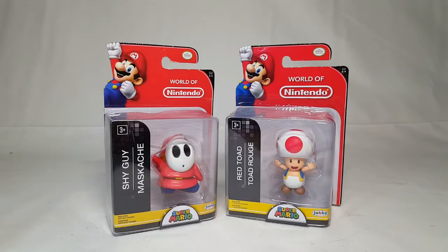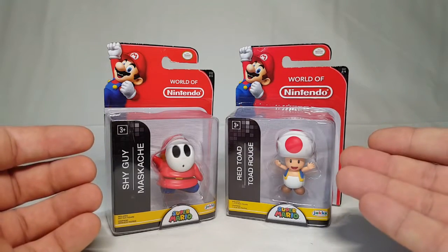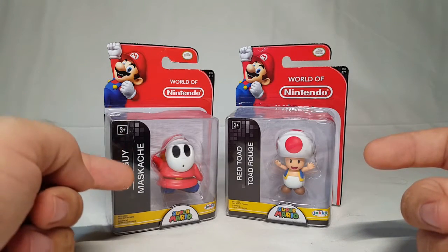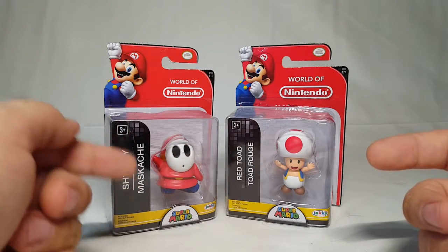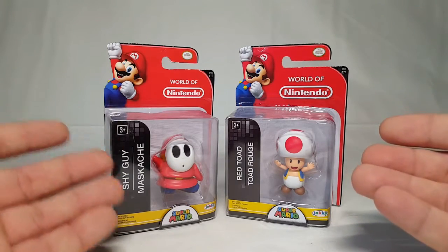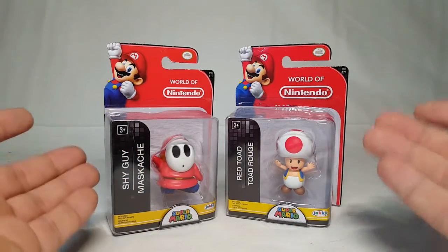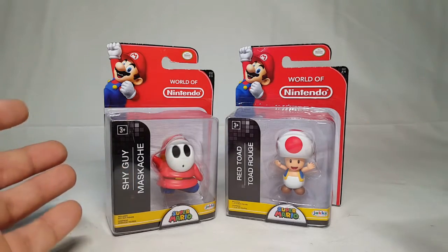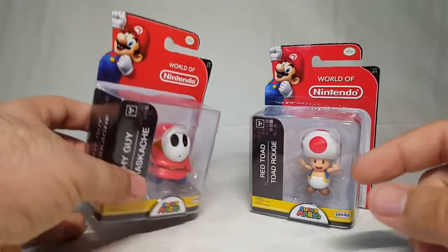If you saw my toy haul review you did get to see these guys already, and it is awesome. We got the Shy Guy finally, and we have the Red Toad over here — or the Toad Rouge. Now I never did get an answer: is this supposed to be Mascache? I have no idea, it's just a funny version of his name. I know normally I would team it up good guy/bad guy, but these are just the last few from the Mario games. Everything else I picked up recently they go together, so these poor guys just get to be on their own.